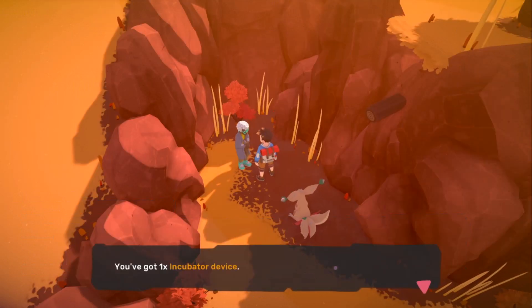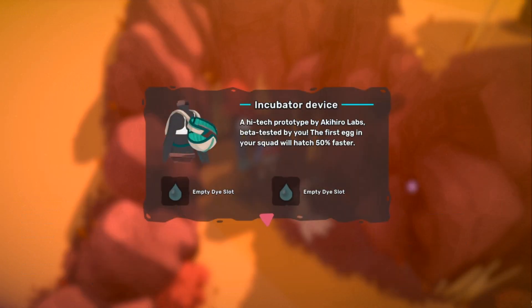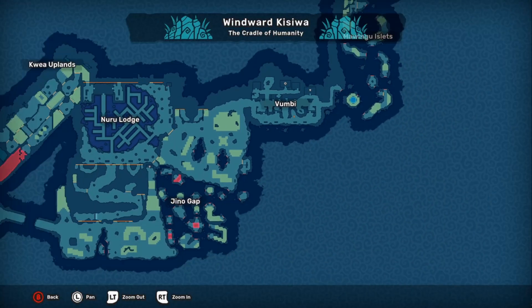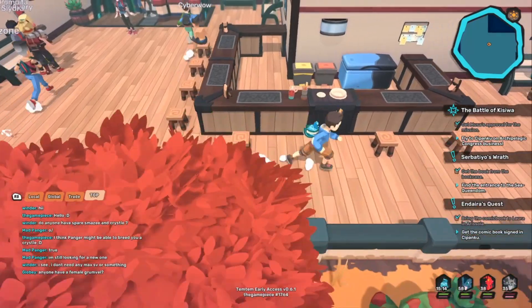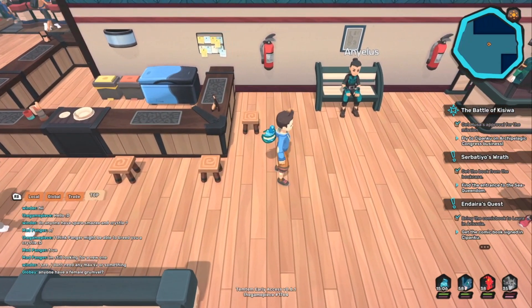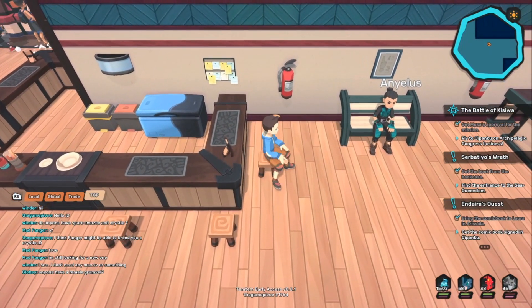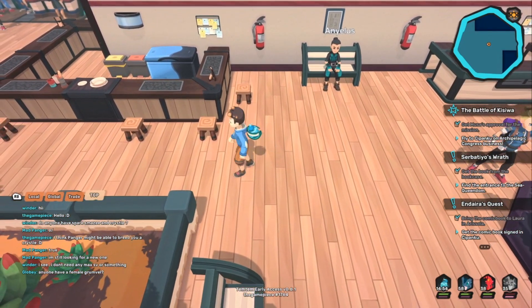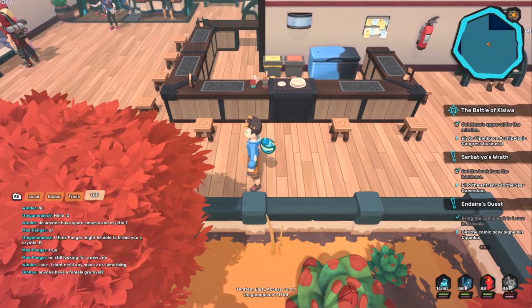This device, as I stated earlier, will decrease the hatching time of all eggs by 50%, which is pretty huge. This is going to save a lot of time in the long run for breeders and competitive players alike, so really don't hesitate to get this item. I would recommend getting this as soon as possible if you're interested in breeding at any stage. It's really going to save you a lot of time, and I think it's a really handy item. It's a pretty easy quest to do, so you don't really have any reason not to do it.